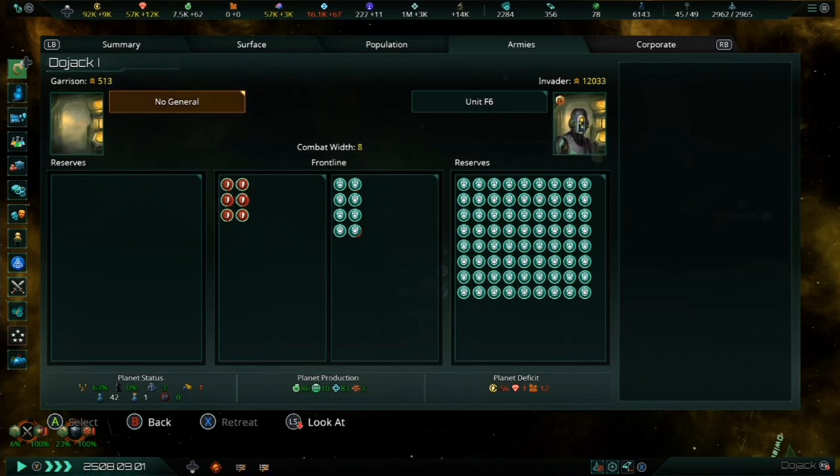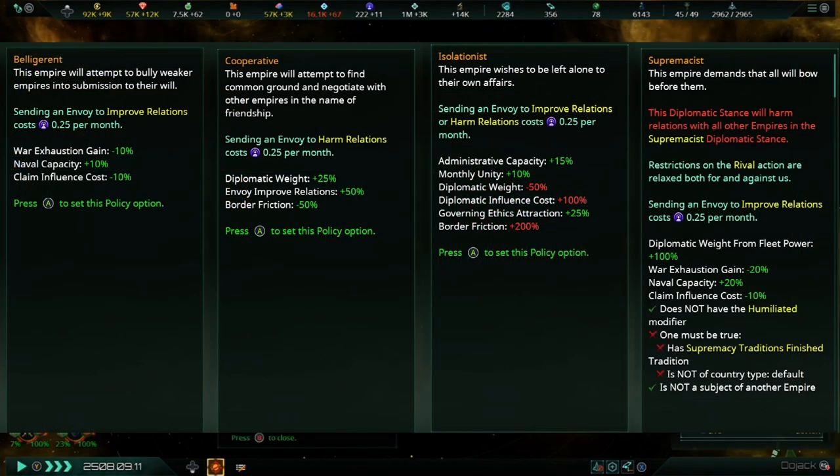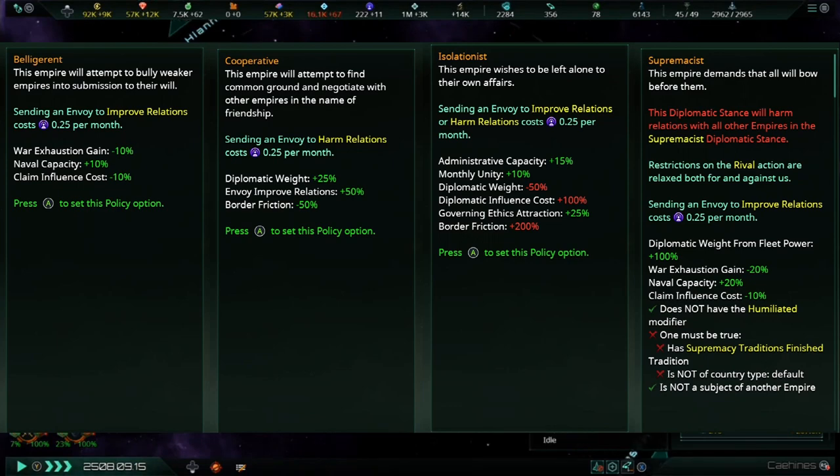Envoys are automatically recruited for your empire, and should one die it will automatically be replaced. Every empire is guaranteed at least one envoy, and the number of envoys can be increased through ethics, civics, and traditions. As for diplomatic stances, these are changed in the policies screen and allow further customization of your playstyle. Each diplomatic stance affords its own bonuses and maluses which can affect how other empires view yours, and they are intended to be quite different from one another.